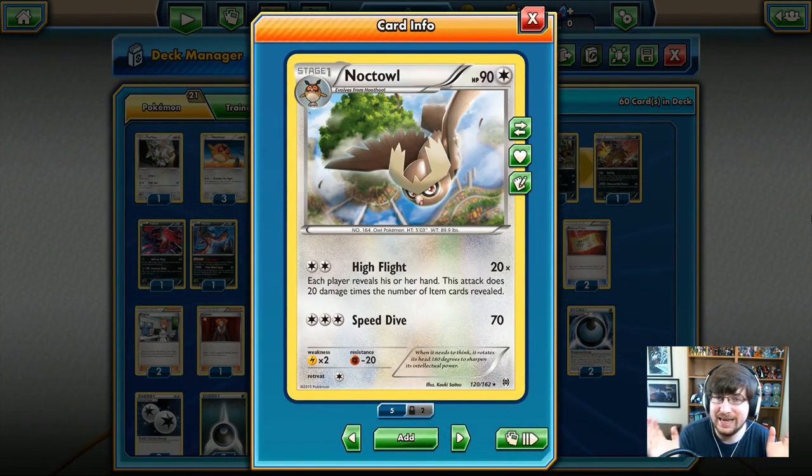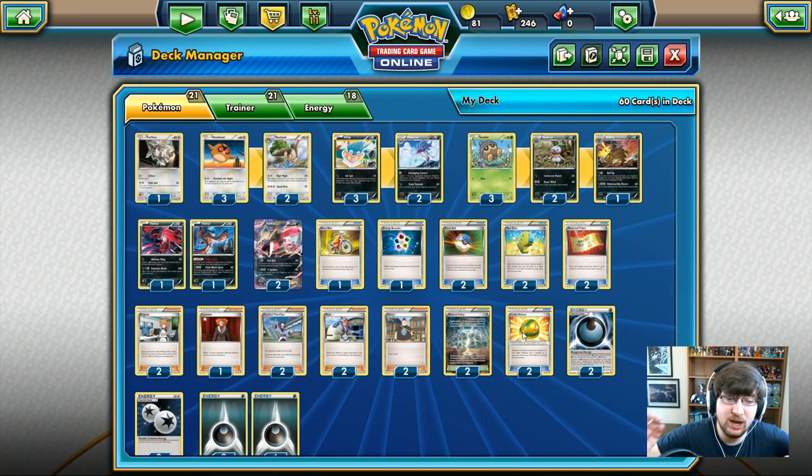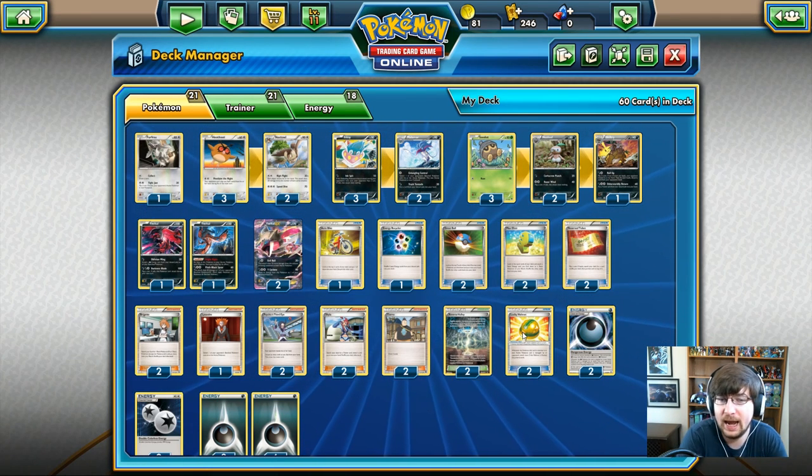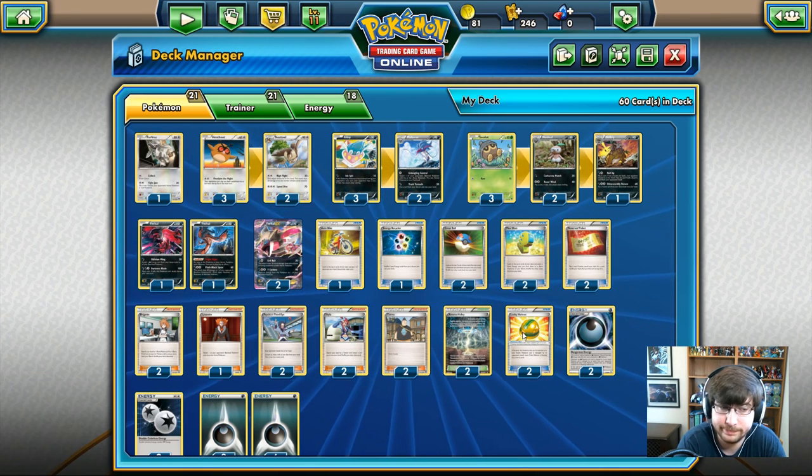This is an amazing card. I can't see us managing the damage output with this deck though. 90 HP, High Flight is incredible - two colorless energy. Does 20 times the number of item cards revealed in both players' hands. There's just a problem - we have ten item cards. So if I manage to have all of them in my hand without using a single one, the maximum output of damage is 200.